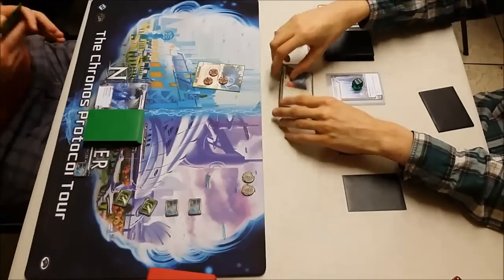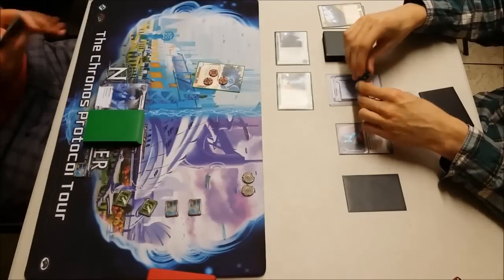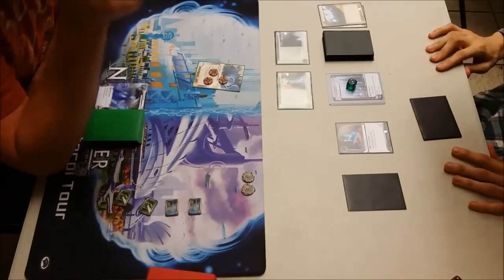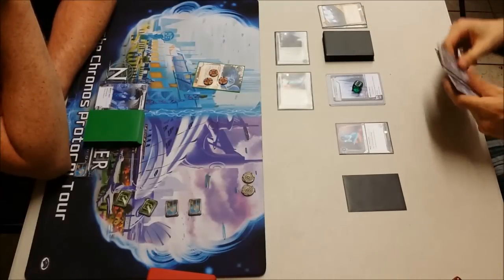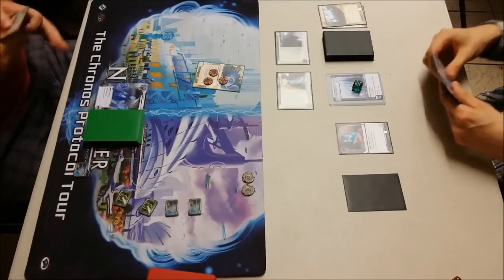I'm going to run HQ and have a look at what's there. It's a Caduceus, so all the Weyland money ice. Didn't see any Caduceus — mo mo mo. Now it's a question of whether he's going to bump the Traces. Looks like he's not going to bump the first one, so he gains three, and he bumps it by one on the second, which I'll bounce off.